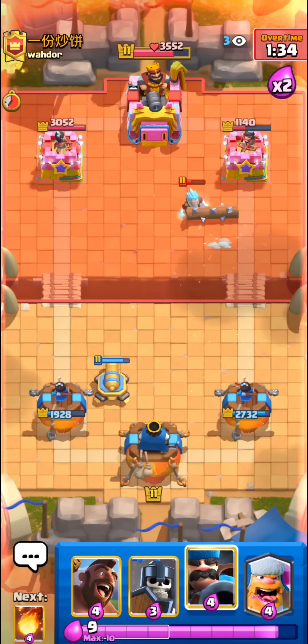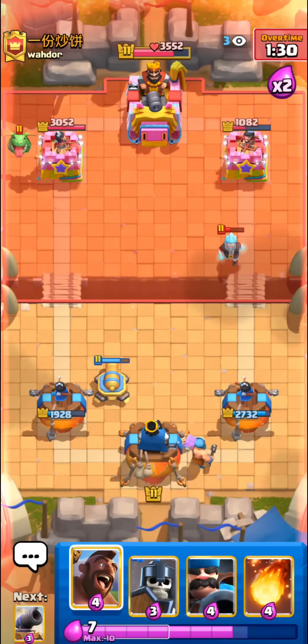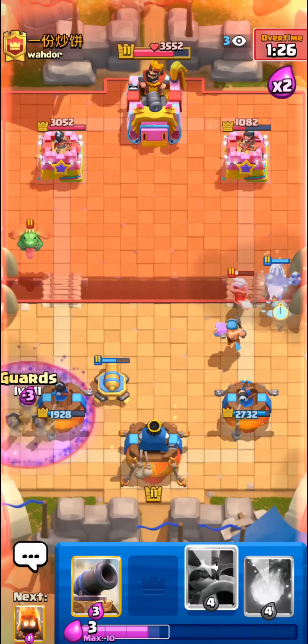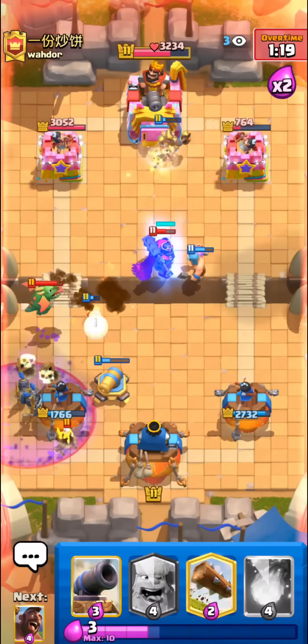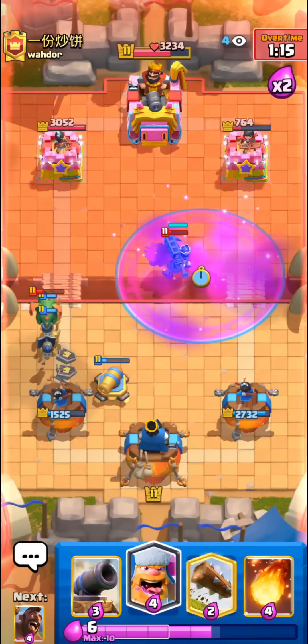Just setting up a pre-placed canyon to hopefully prevent him from going in with the graveyard and allowing us to build up a big push here. I went with hog in front of the lumberjack again even though we usually prefer lumberjack tanking for the hog — I kind of knew he'd go for the graveyard at that time.